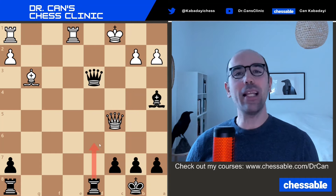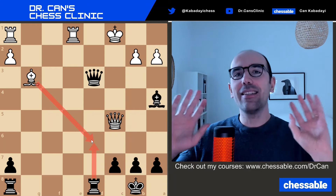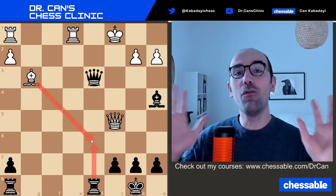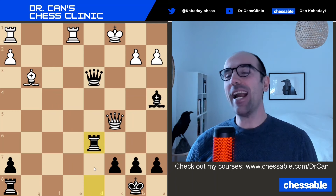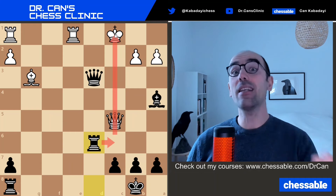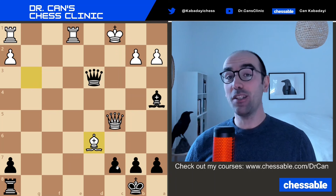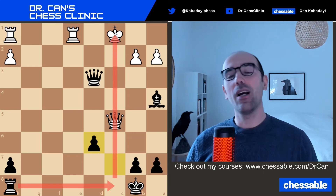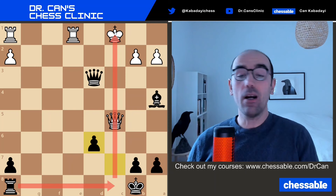Rook d6 looks unplayable at first sight, but strong players defeat this tendency — they are stubborn and make that good-looking move work using calculation. Congratulations if you decided to play this move anyway, because it creates a huge threat of rook c6, stops queen c3, and basically forces white's hand. After this, you take back with the c-pawn, opening the c8 square for your rook.